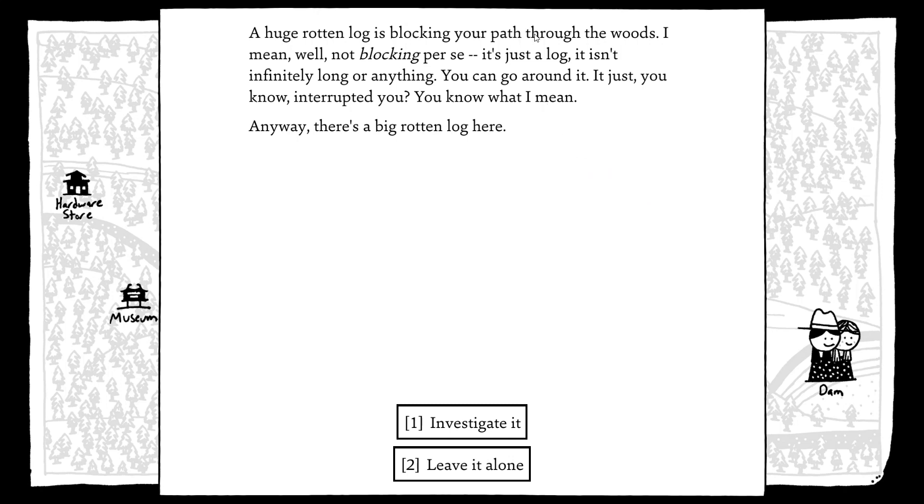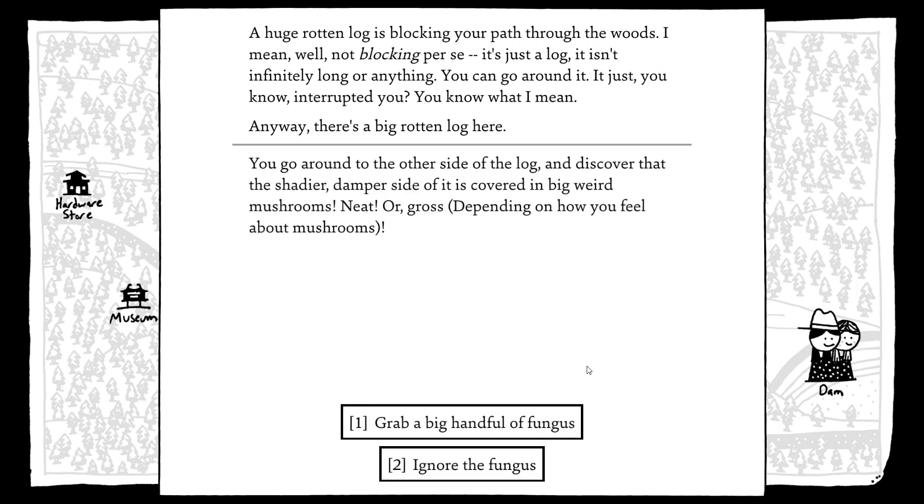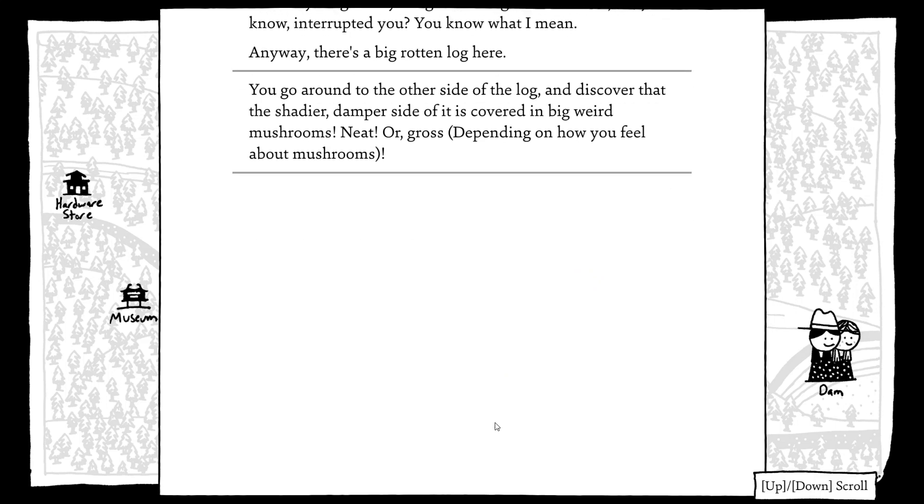A huge rotten log is blocking your path to the woods — well, not blocking per se, it's just a log, it isn't infinitely long or anything, you can go around it, it just interrupted you. Anyway, there's a big rotten log here. You go around to the other side and discover the shadier, damper side is covered in big weird mushrooms — neat, or gross, depending on how you feel about mushrooms. Let's grab a big old handful of fungus.